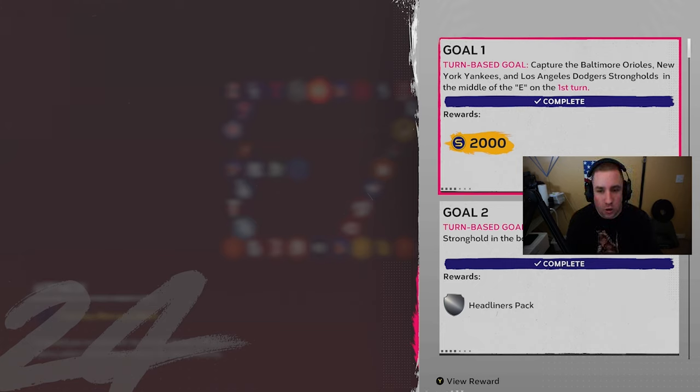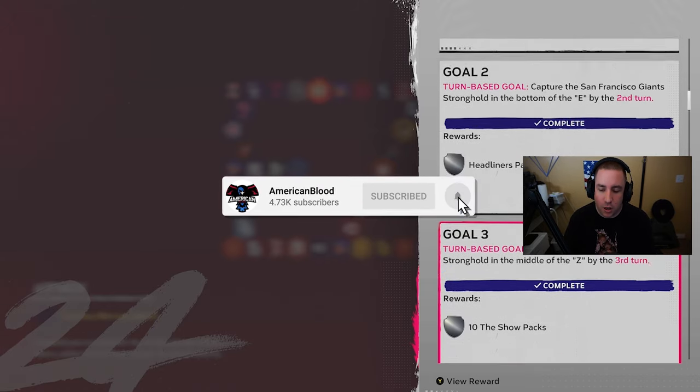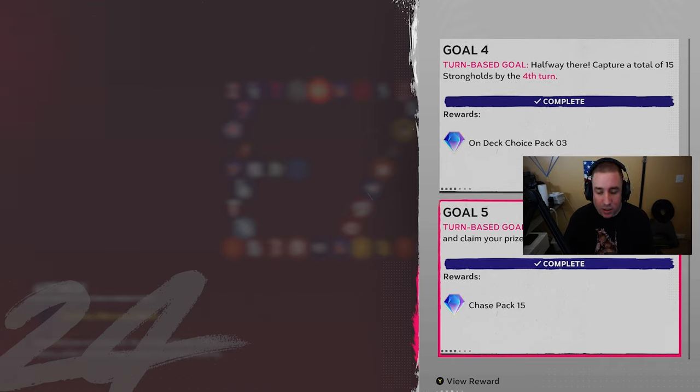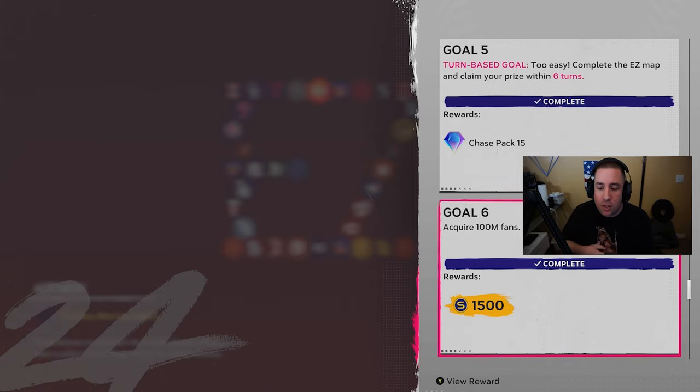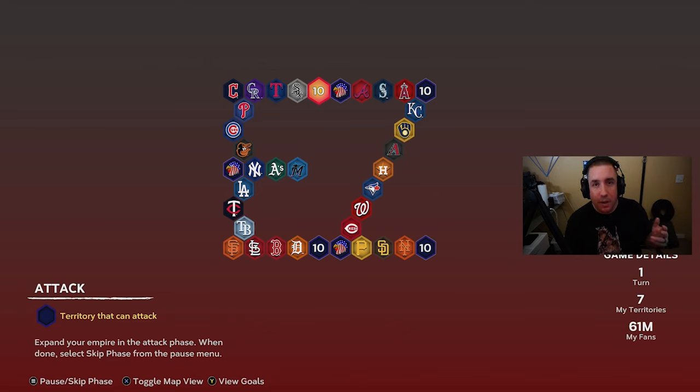First of all, make sure you're reviewing your goals — they are turn-based. We have to capture the Baltimore Orioles, New York Yankees, and Dodgers on the first turn; the San Francisco Giants by the second turn; the Houston Astros by the third turn; and capture a total of 15 strongholds by the fourth turn. Also, acquire 100 million fans — this is tricky — and steal 4 million fans. Every turn you should steal fans because you need 100 fans by the end to beat the conquest. I barely did it and had to steal fans three times.